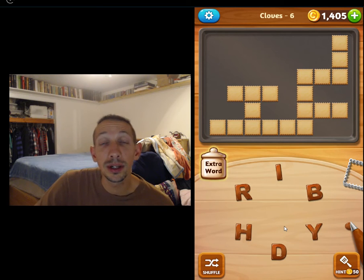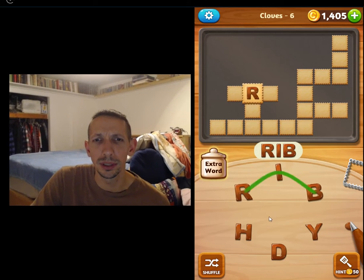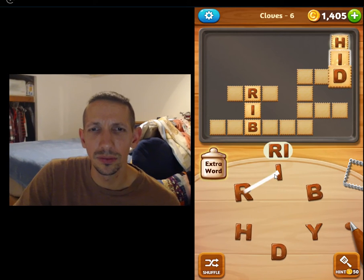Welcome back to more Word Cookies Cross, Skillful Package, Cloves Level 6. Here we go: rib, hid, rid.